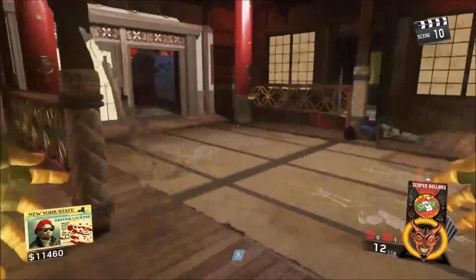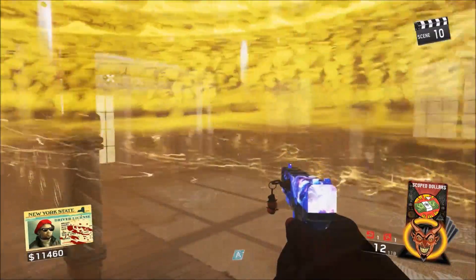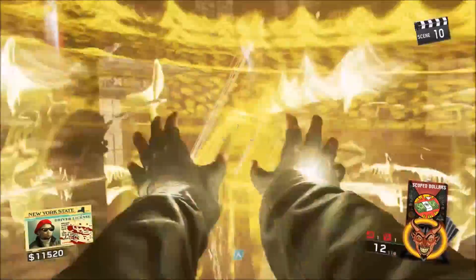And there you guys go — all you got to do is push L1 and R1 and you'll see that your ultimate ability is right there. You can spawn as many as you want or use your ultimate ability as many times as you want.